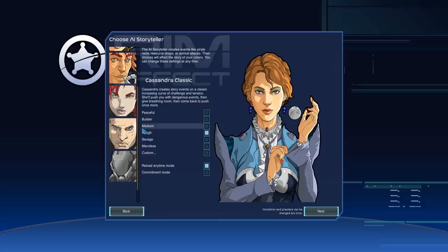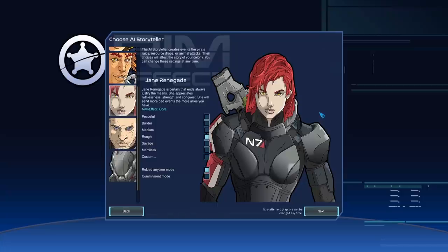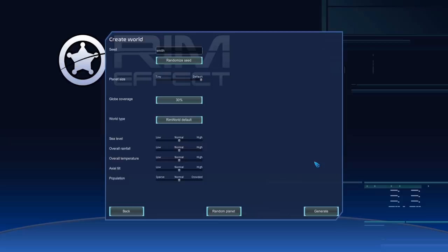One of the big things added by Rim Effect is two new storytellers with unique gameplay. The first is Jane Renegade, who punishes you the more allies you have, encouraging a very aggressive and isolated lone-wolf play style. Conversely, John Paragon sends more bad events the more enemies you have. I'm personally going with John Paragon because in almost all of my series I end up being a genocidal maniac, so we're going to emphasize gaining more allies.